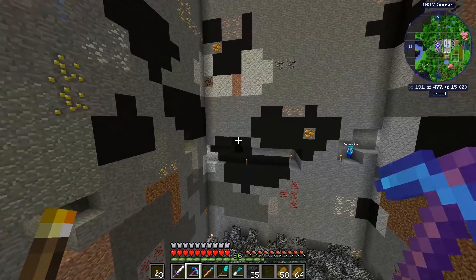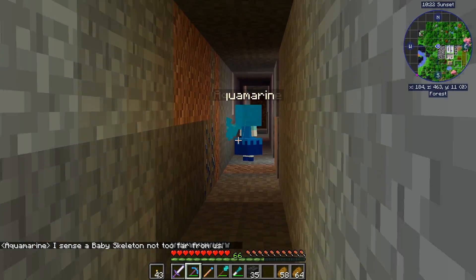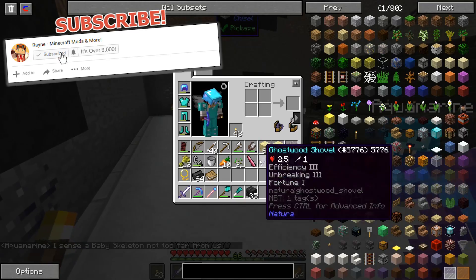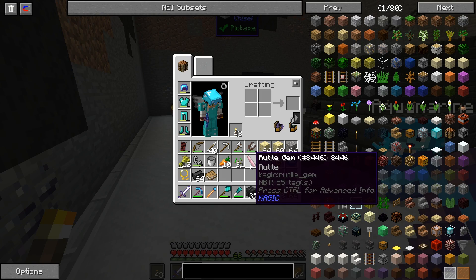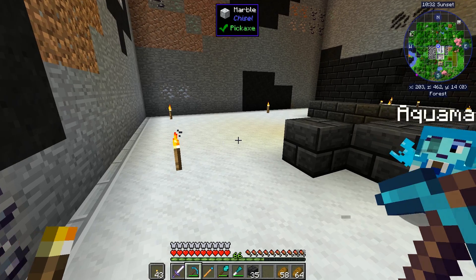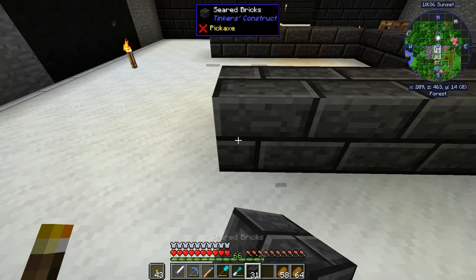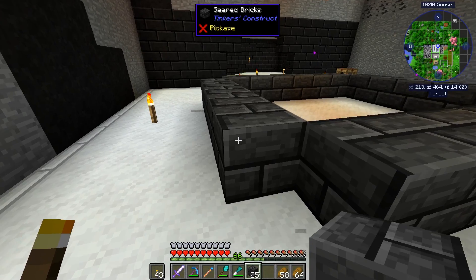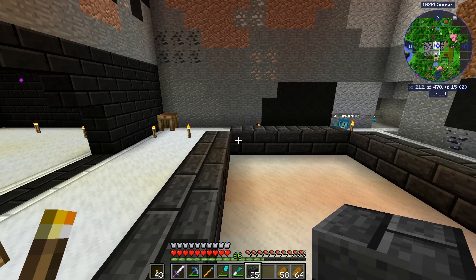The other one is already on the Tinker's Construct level, and the third aquamarine is nowhere to be... oh, there you are. Hi. And by the way, you can't get glowstone from what Root Isle places. This thing that Root Isle places looks a lot like what you can get glowstone from, but it's not the same thing.